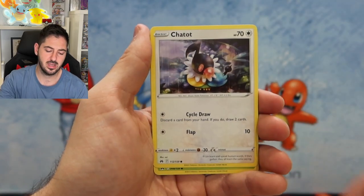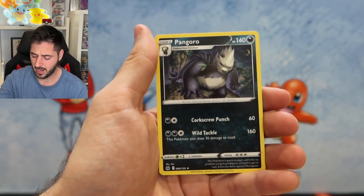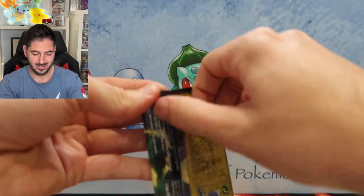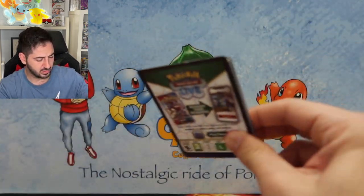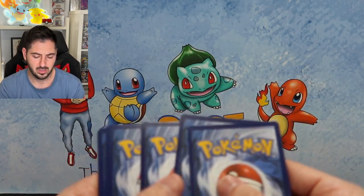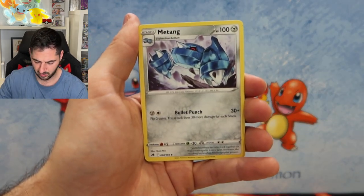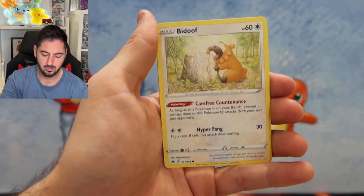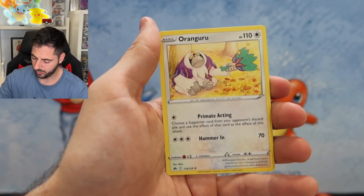Eelektrik. Love this set. Chatot, Yanmmar, Pawnyard, Solrock, and a Pangoro. I'm just trying to see if there's another card because of Scarlet and Violet. So these are the newest products. I think the final product for Crown Zenith is going to be the Zamazenta and Zacian pin boxes or figurine boxes — I think that's the final product. Krokorok, Yanmmar, Pawnyard, Bidoof, Potion, Mr. Mime, Ditto, and an Oranguru — a holo rare. So that was the first one.